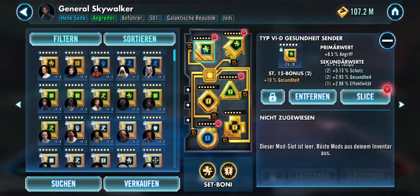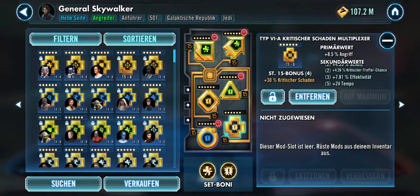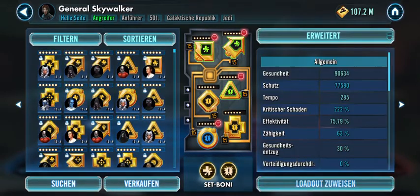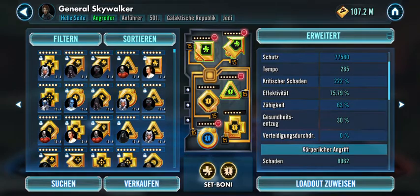For GAS: standard offense, standard defense, a health circle, offense cross, critical damage triangle, and speed arrow — giving 90k health, 77k protection, 285 speed, and almost 9k damage.